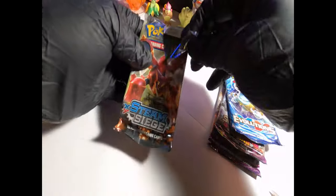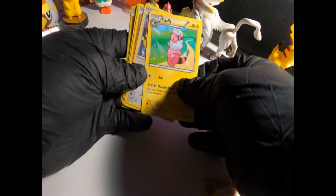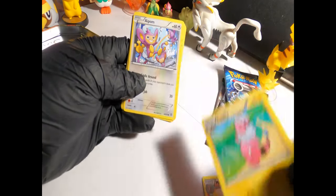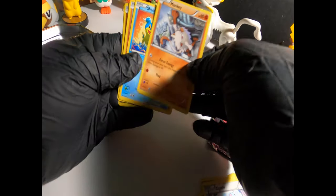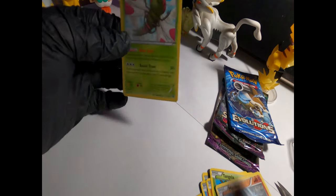I'll put that away so I can get that into a sleeve. Next up — I just destroyed that pack. One, two, three. We got Monferno, Flappy, one of my other favorites just because I love that whole family. A Palma, Mankey, Shallows, Crow, Gunk, Tangela, Reverse Holo Mankey, and a Rare Omega. Not bad, no GX yet but it's only our first pack, we still have plenty more to go.